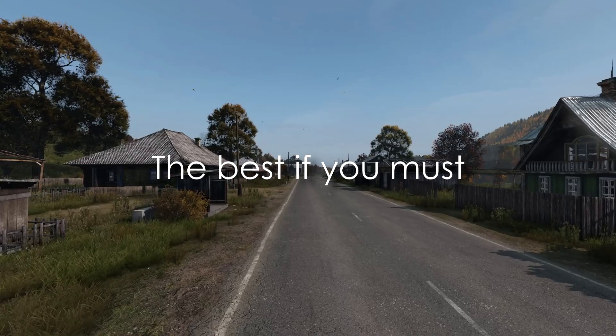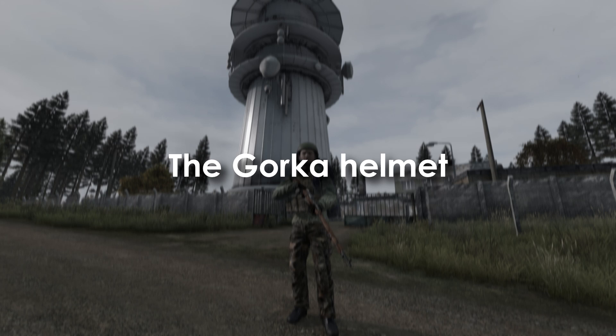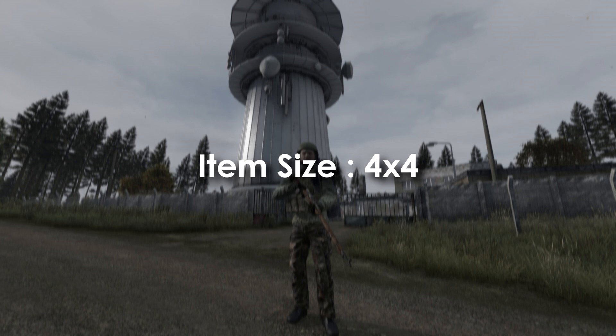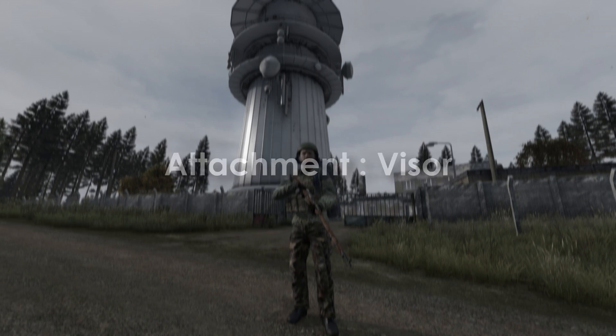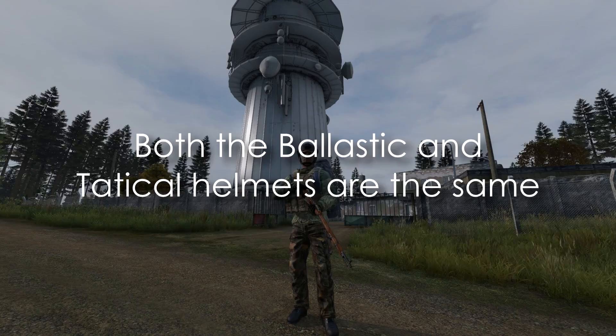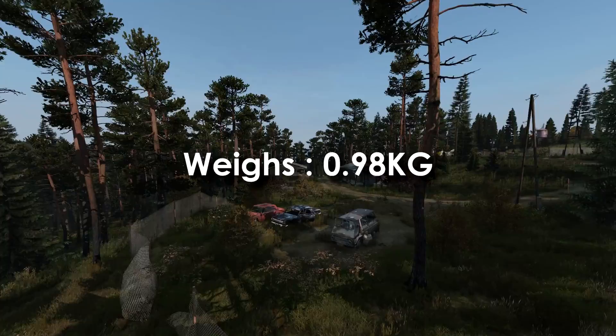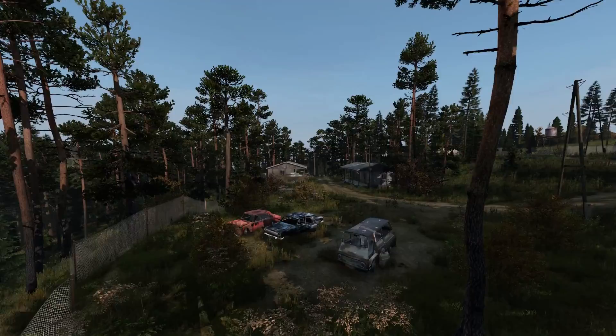Now for the Tier 3 helmets — the best of the bunch. First, the assault helmet, commonly known as the gorka helmet. Despite many myths surrounding it, it is no better than any other Tier 3 helmet. It weighs 1.1 kg, has a 4x4 item size, heat isolation of 1, and can have a visor attached. The other three Tier 3 helmets — the ballistic helmet, tactical helmet, and ballistic un helmet — are nearly identical. The ballistic un helmet weighs 20 grams less at 0.98 kg; the standard ballistic and tactical helmets weigh 1 kg. All have a 4x3 item size and heat isolation of 0.13.